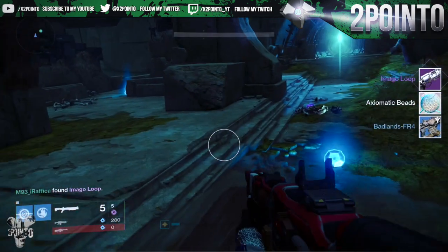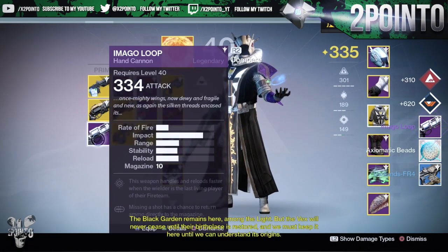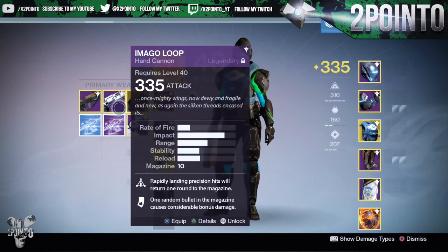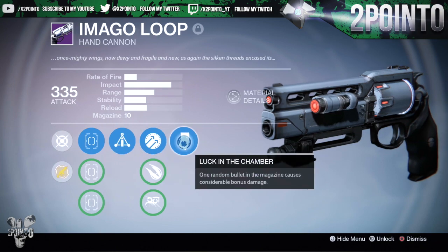My second run was on my Warlock where I did actually get the Imago Loop drop from the boss. It came with Last Resort and Mulligan, however I do already have a very nice Imago Loop with Triple Tap and Luck in the Chamber, so as this one was 334 it too was dismantled.